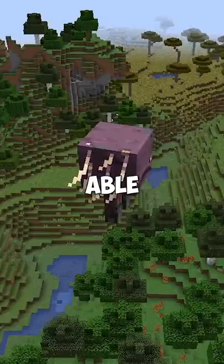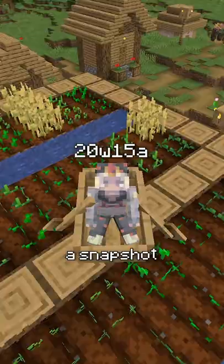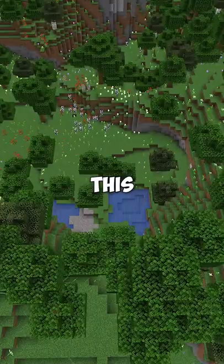There's no way this ugly mob is supposed to be able to fly, right? Well, they actually can, because on April 8th, 2020, a snapshot came out which broke the game, giving the Striders an actual temporary use for once.